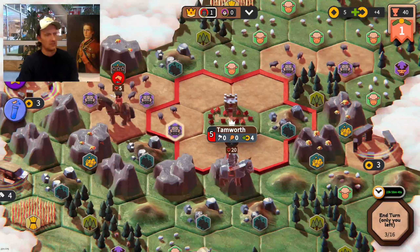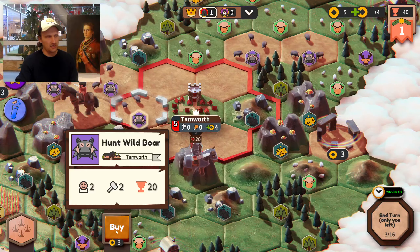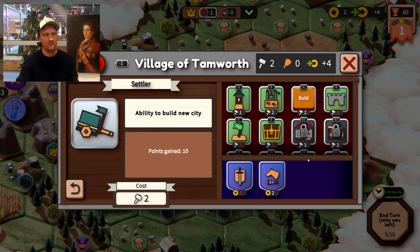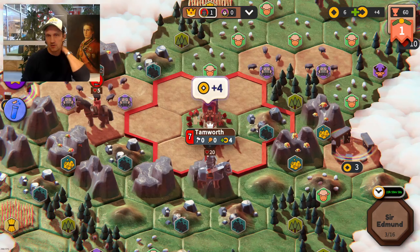I don't have the technology to exploit these resources yet, so I'll exploit this one instead. I'm going to go into the city and build another settler. With settlers you can start and create other cities, which is really useful and very important to expand your empire.